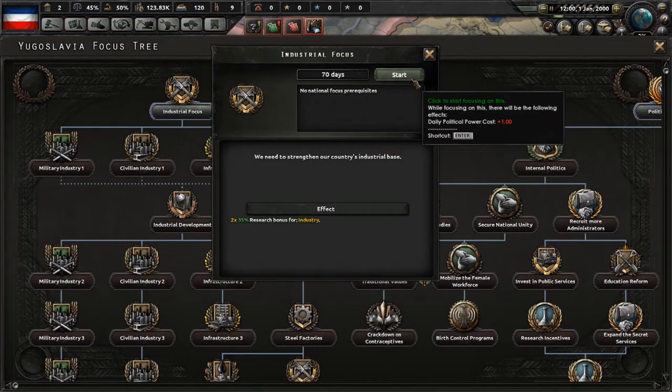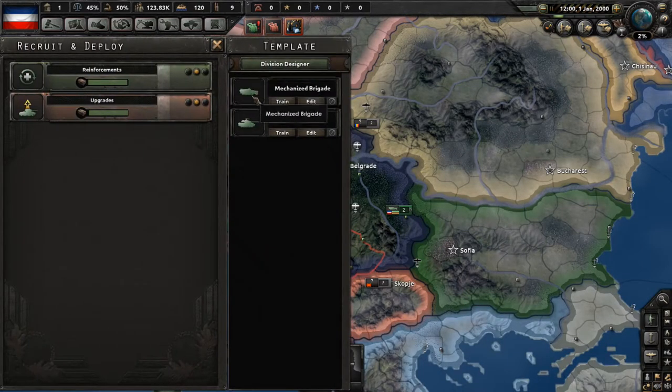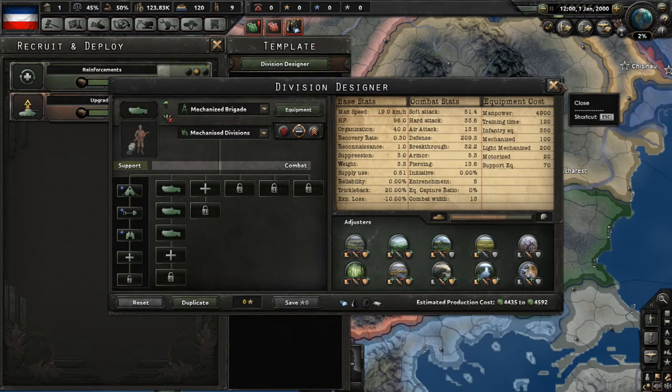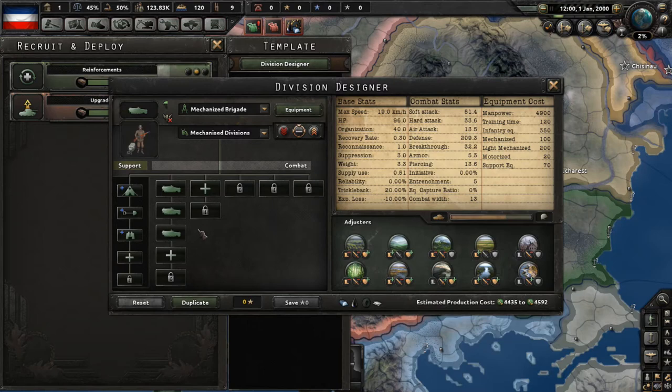We're going with the industrial focus for our national focus — no prerequisites, it's going to strengthen our country's industrial base and give us a huge industrial research bonus. But wait — no divisions are in basic training? We don't have an infantry division made? We only have a mechanized brigade and an armored brigade. We also don't have any army experience, so we can't design any new divisions.